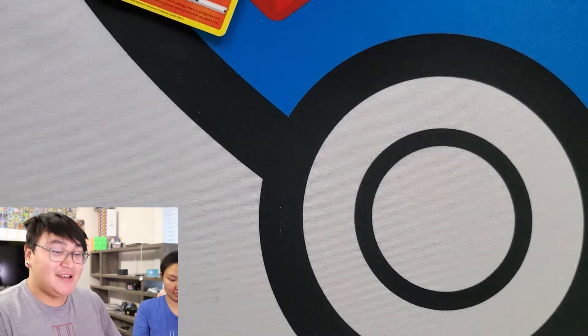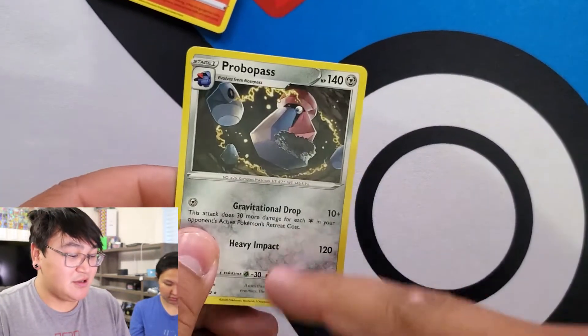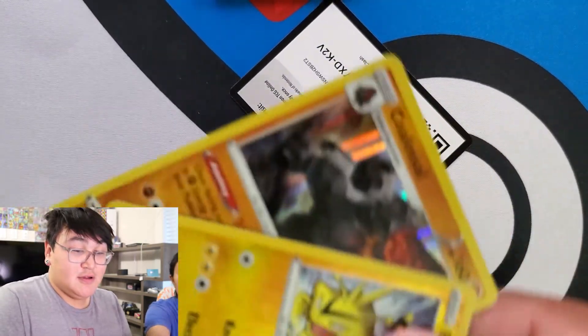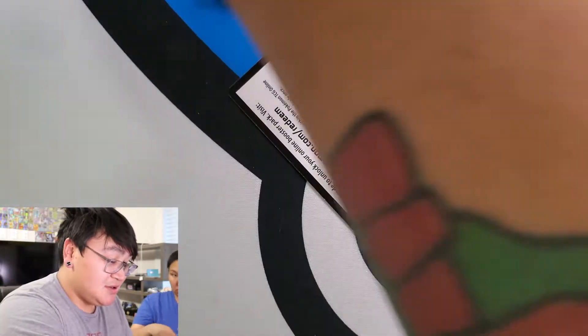She pulled a Reverse Holo Boss's Orders and a Probopass. We're still looking for the Reverse Holo for that. She got a Holo and — wait, we need the Reverse Holo Electabuzz. Code card for you.